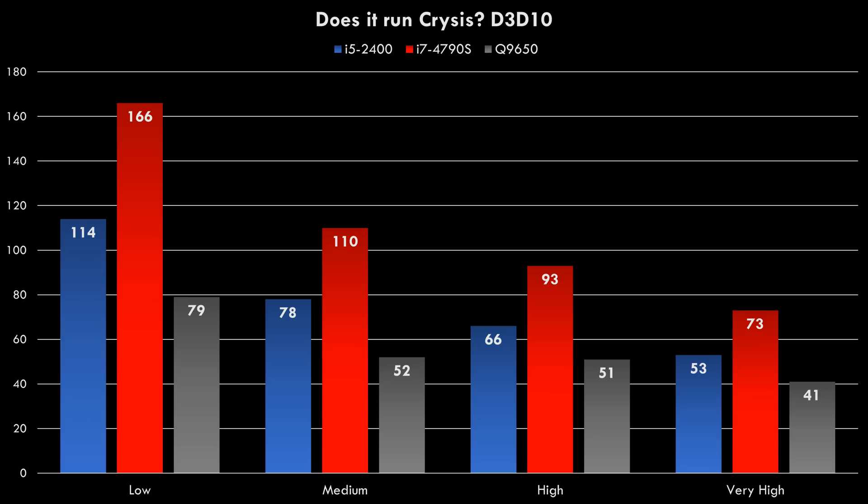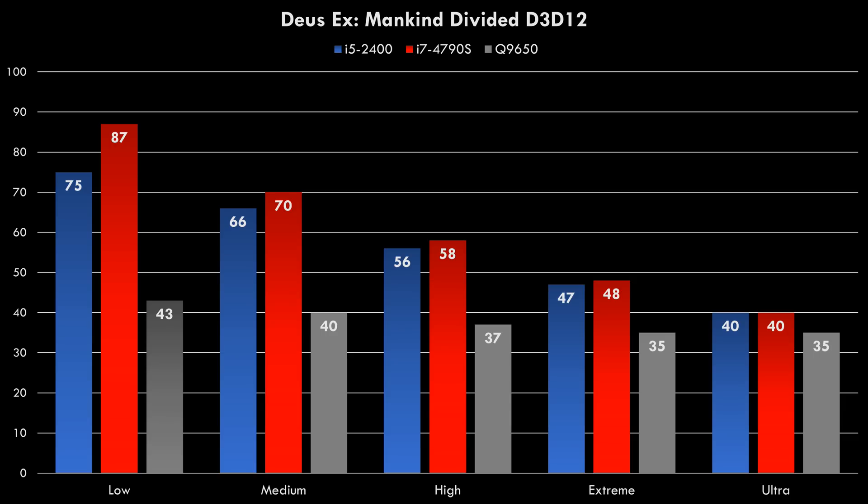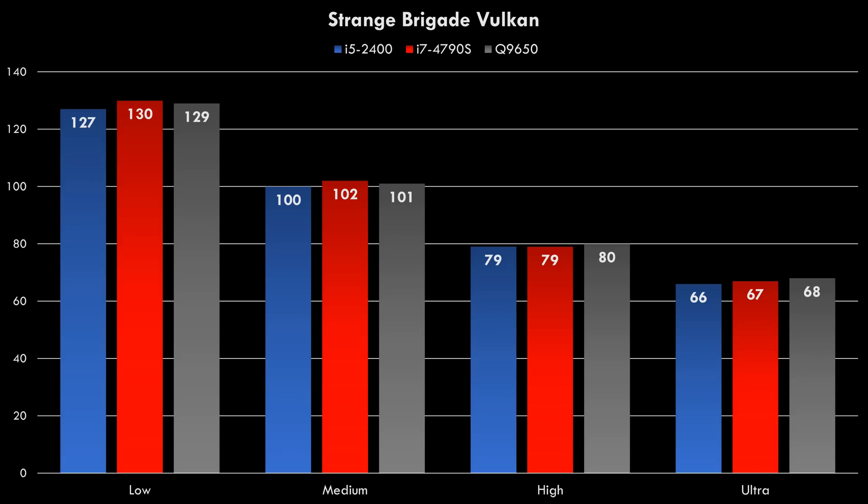Moving on to Crysis — does it run Crysis? This is the 64-bit version with a DirectX 10 render, and that game also struggles. At high details, the other two processors achieve over 60 FPS but the Q9650 only gets 51. For Honor is extremely well optimized — once you switch to medium details, all the processors perform the same. Deus Ex: Mankind Divided, another DirectX 12 game, once again shows the Q9650 lagging behind. And Strange Brigade, which uses the Vulkan API — that's what good optimization looks like: any of these processors gives you the exact same performance.